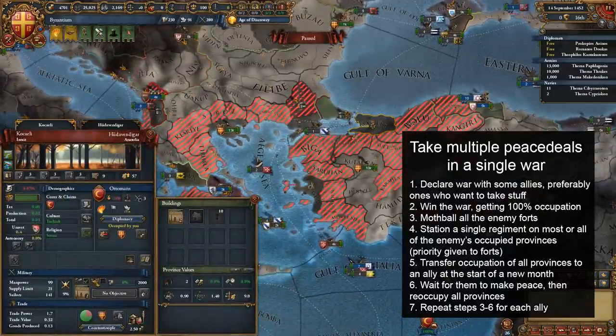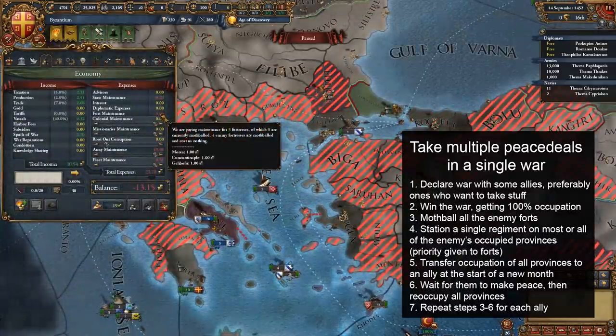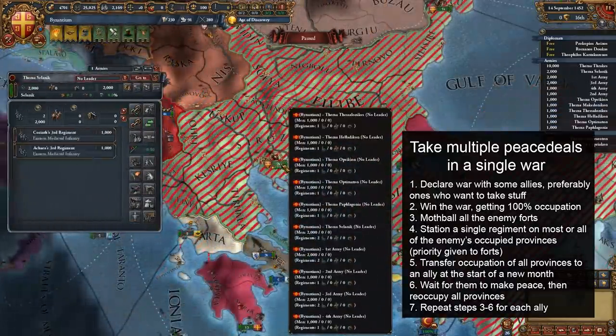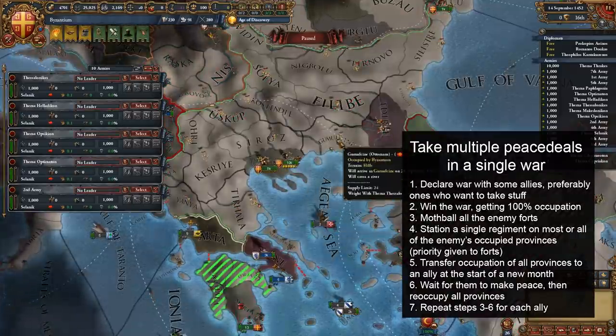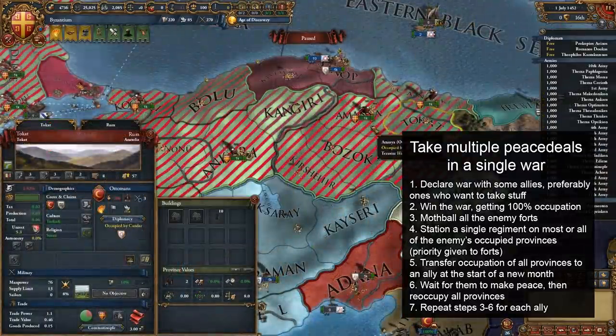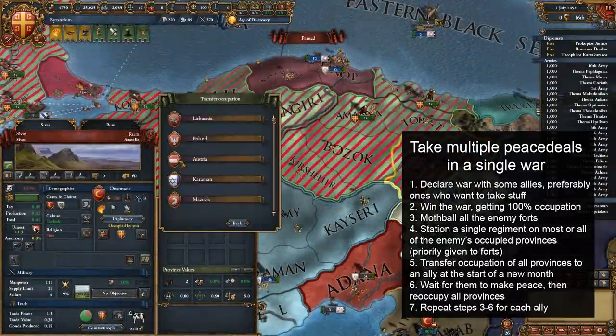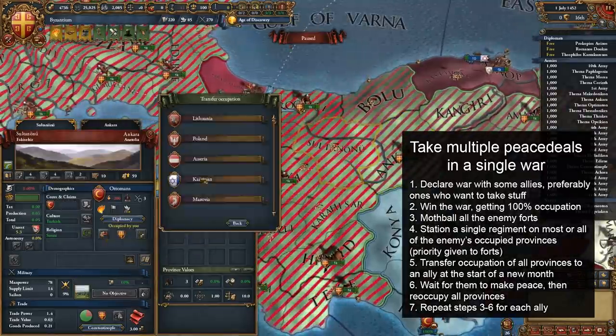Then mothball all their forts. You can make sure you got them all by hovering over the fort maintenance line on the budget tab. Then put a single regiment on as many of their provinces as possible, with forts being the highest priority. Then wait to the first of a new month, and transfer all the occupations to that ally that can make the separate peace. In my case, since Kandar controls some occupations already, I have to give it to them first.